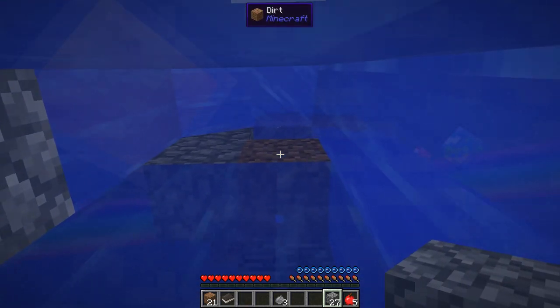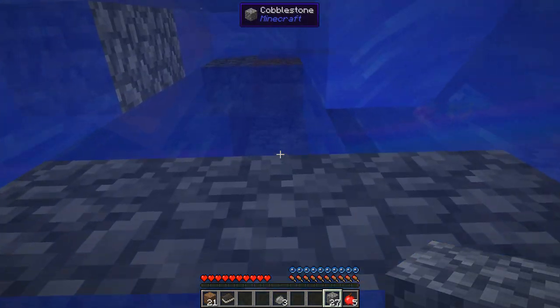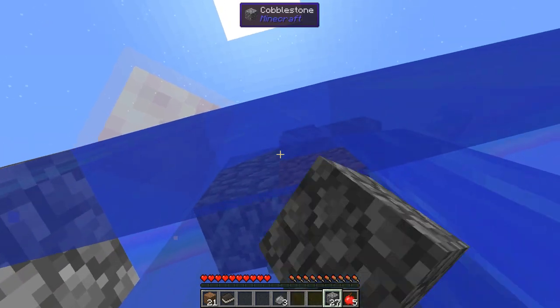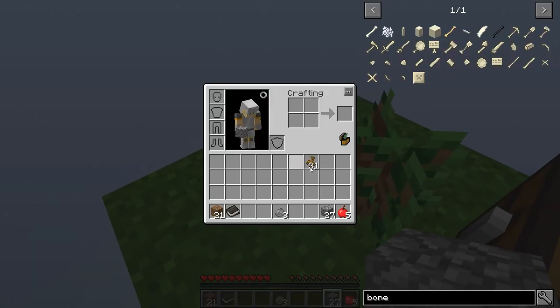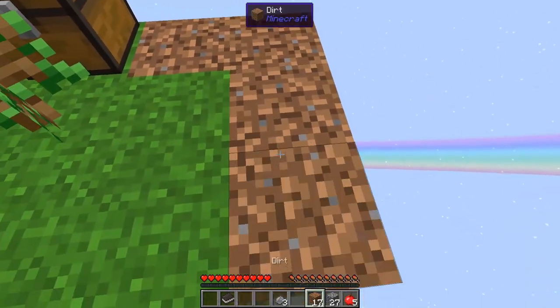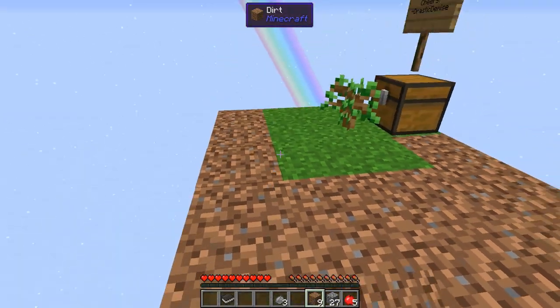Oh man. That water flow is going to be problematic, isn't it? Because we need to get up right there. Can we do it? Yes, we can. Alright, we made it. So now let's expand our platform up here so we can get some of this grass growing. Also the sky texture — this is actually part of the mod pack, part of Garden of Glass, in case you're not familiar.